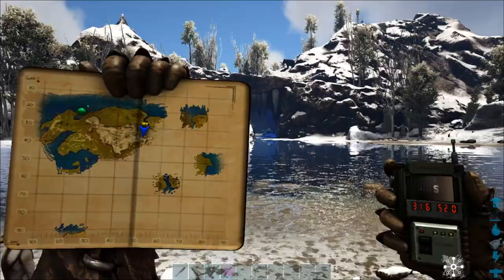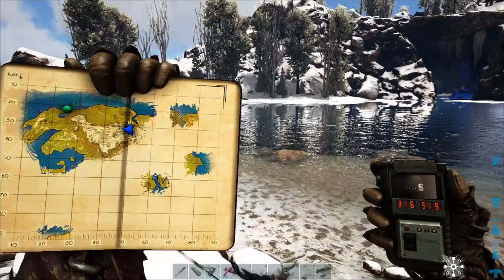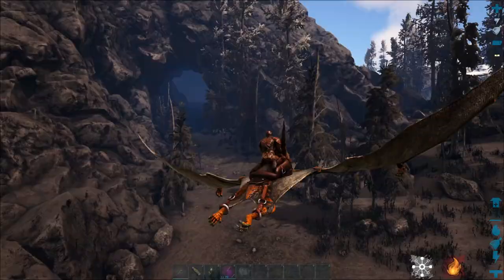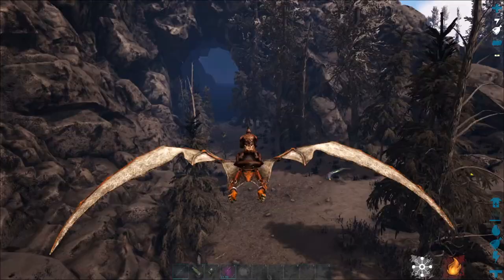Okay guys, we're back for the city location. This location is one of my favorites — it's in front of a cave. Let's look at the map: it's at 31.6, 52. As you can see, they are all over the river, and this cave has a lot of crystal inside it. So if you want crystal you should come here as well — organic polymer and crystal.